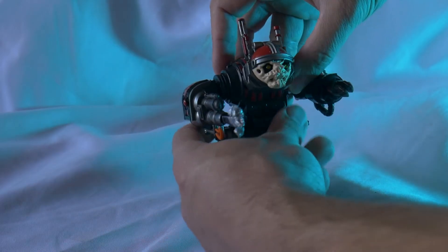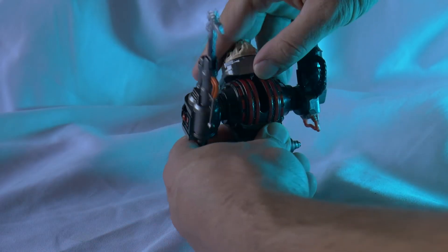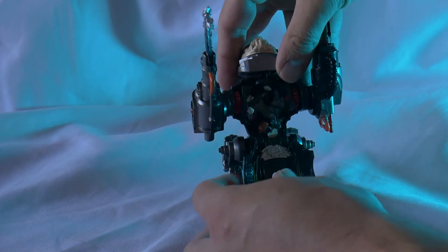Now to open Cybot, pull his head all the way back, then pull down the armour.